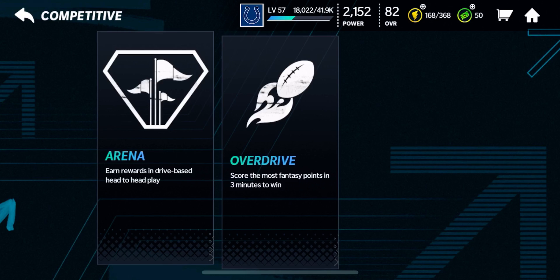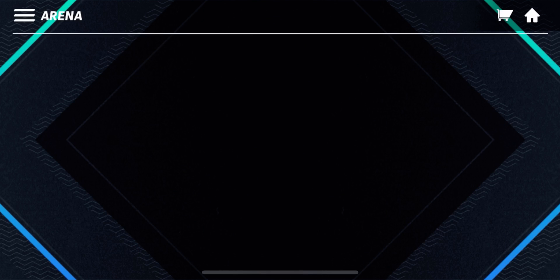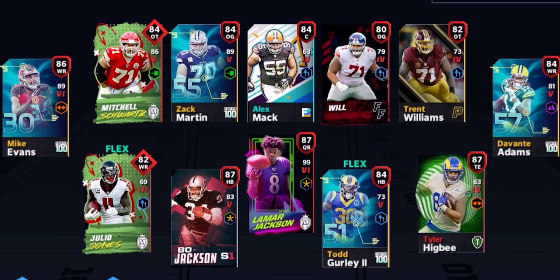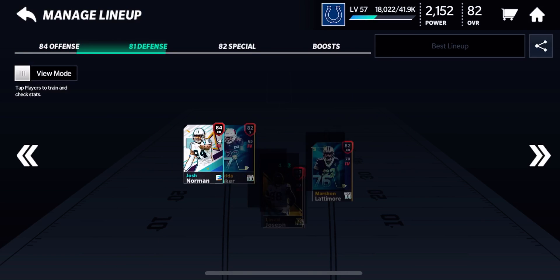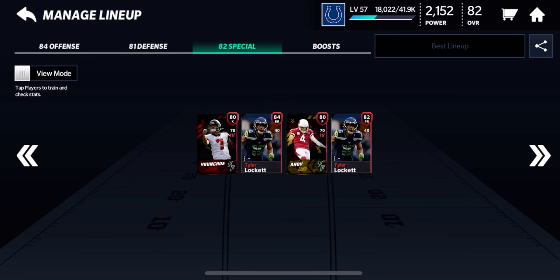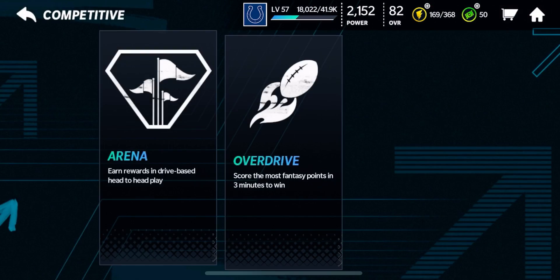We're going to go over to the Competitive section, go to Arena, then go to the Lineup Tournament. Basically the lineup tournament is your ultimate team. I have an A2 overall — let me showcase my team. I have an A4 offense and my defense is A1. I should upgrade my 80-overall Fan Favorite players to A3 but they're a little too expensive right now. Special Teams is A2 as well.